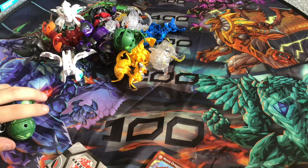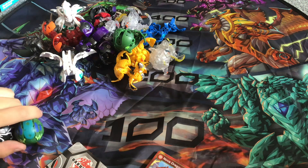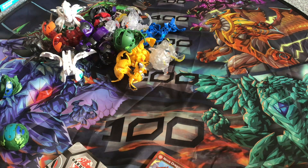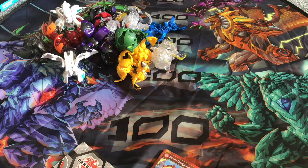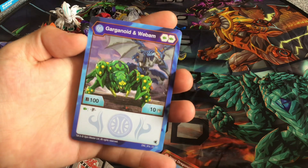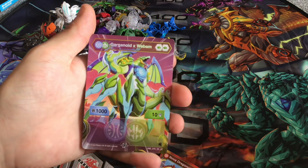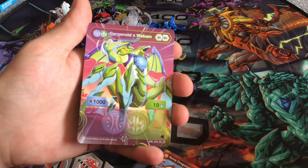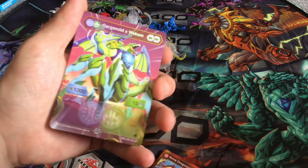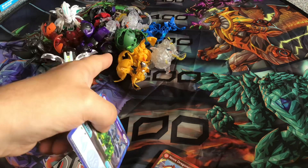It's so cool that they actually did a Nova Dragonoid-Nilius fusion. Moving on to the fusions - the only fusion Bakugan I have is Gargonoid Webam. Aquas-Ventus, two green fists, 100 B Power, 10 damage, and if you land on a green fist it's the fusion cost. When fused you get 1000 B Power and 10 damage. I got this from the Legends tin.